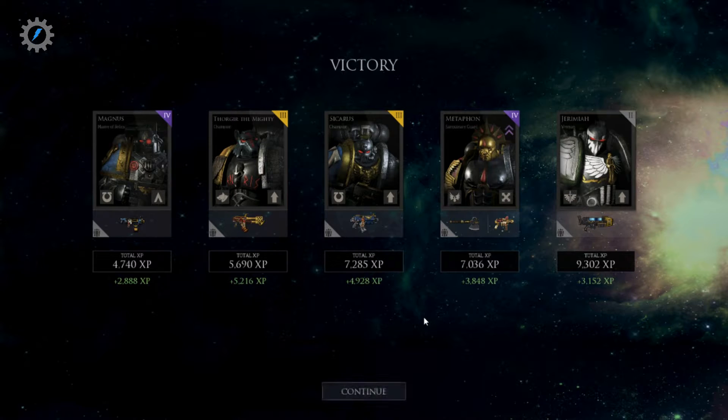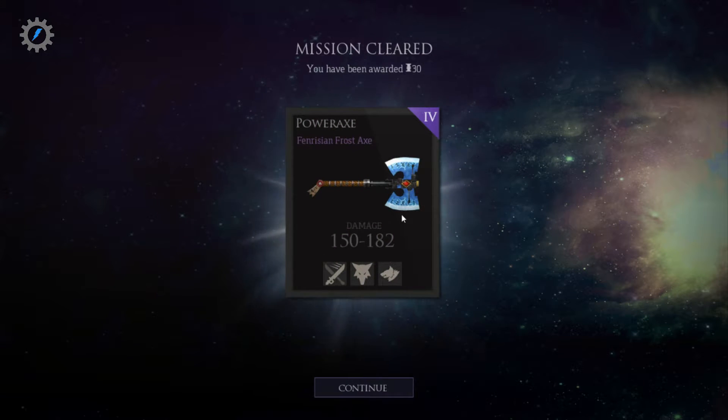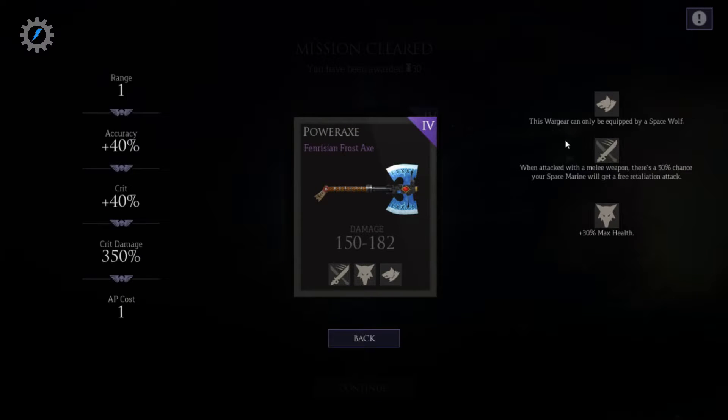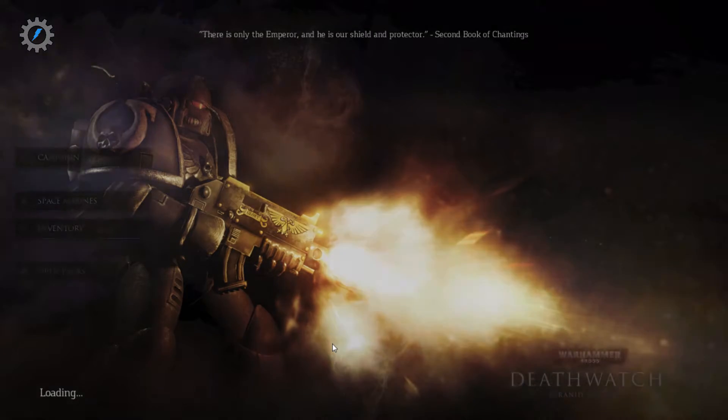Let's see here. Wolf — 5,000. Nice. You broke 5,000 in a match. Sicarus almost got 5,000. Magnus got the least. Yeah, that heavy bolter actually sucked. That looks pretty nice — I like the look of this. Plus 30 max health. And 182 damage. That is pretty cool. That is a really nice weapon. Unfortunately, we don't have a really powerful assault space wolf.